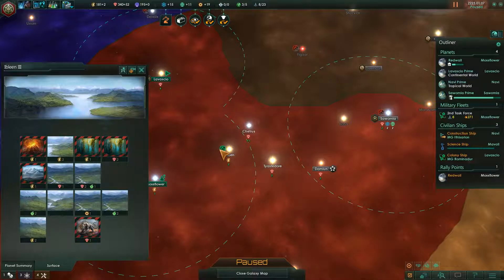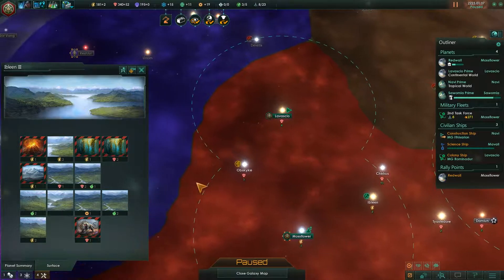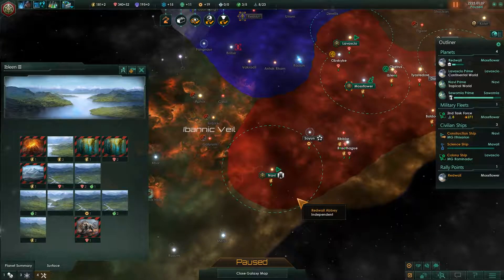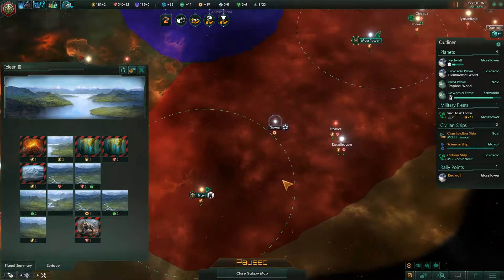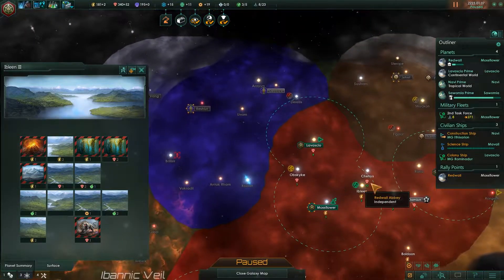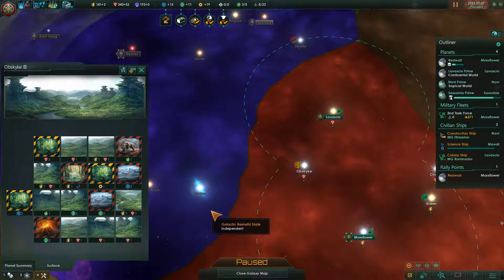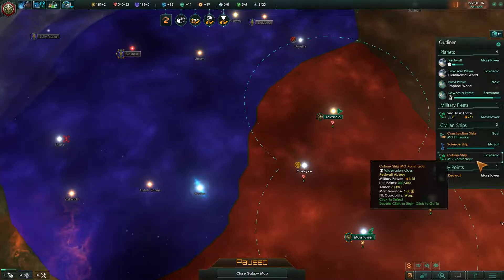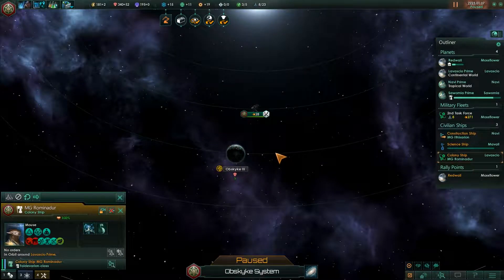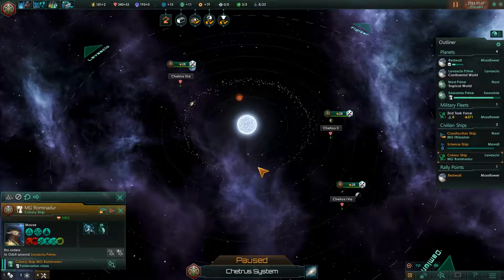We have more habitable worlds than I initially thought, so do we go for the tropical world here to push this border — hopefully getting Rulon and Antac in our border? These guys over here probably just have a frontier outpost. What size planet is this — a 17? It's got not bad resources. Alternatively we could come over here which is a continental world, more habitable, a little bit smaller of a planet, but it's not going to give us any obvious border push.